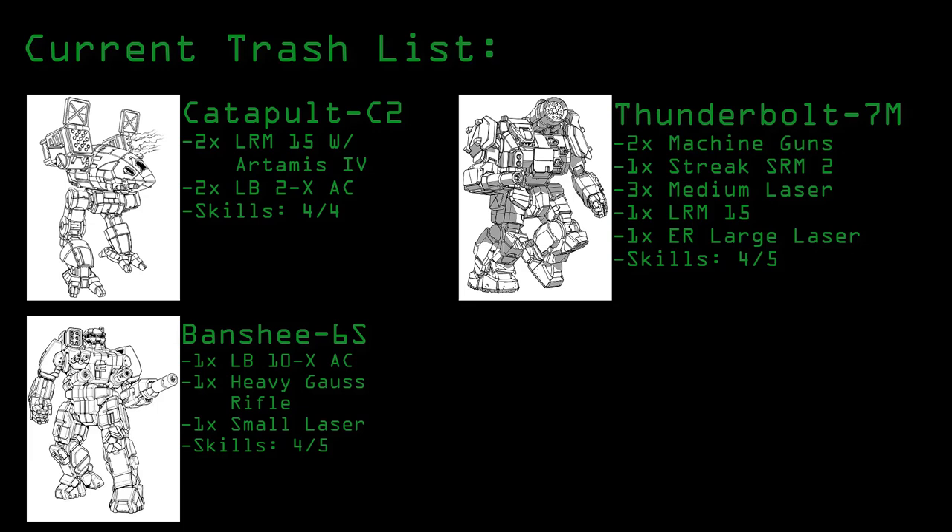The Banshee 6S, which is equipped only with an LB10X AC, one heavy gauss rifle, and a small laser. The heavy gauss rifle is very powerful, but the beauty of it is that if they fire it, they have to take a piloting check not to fall over — which if they did would be very funny.